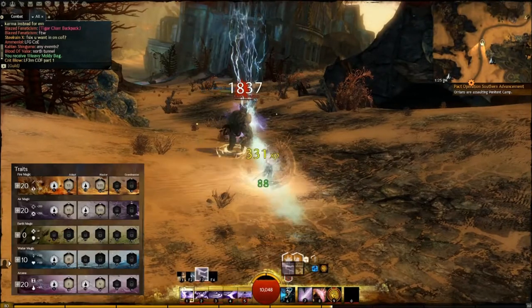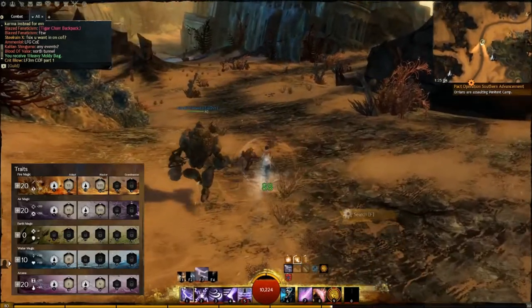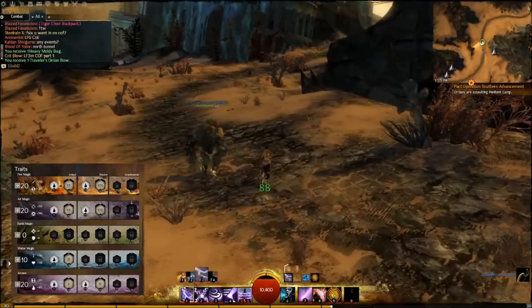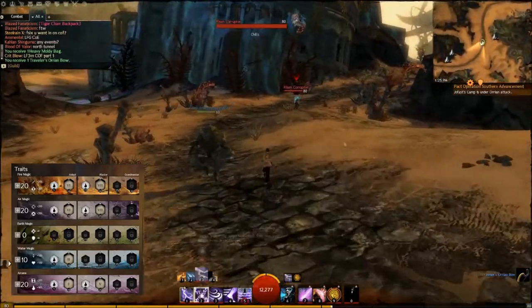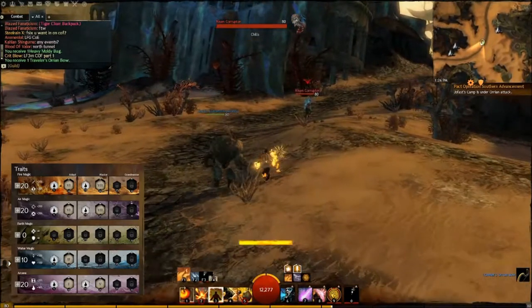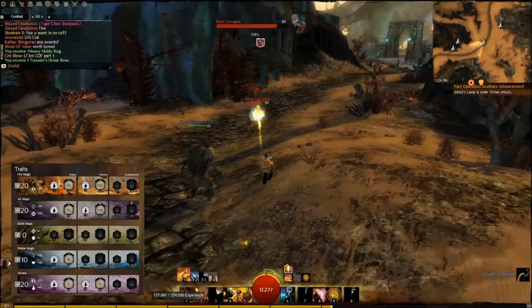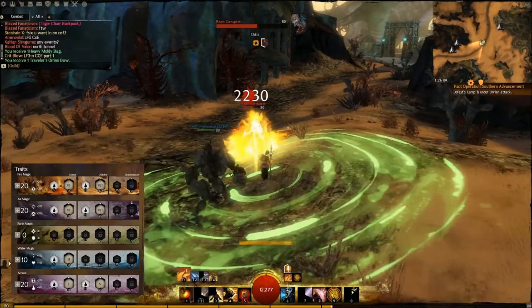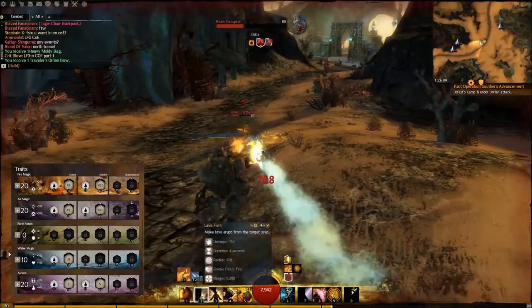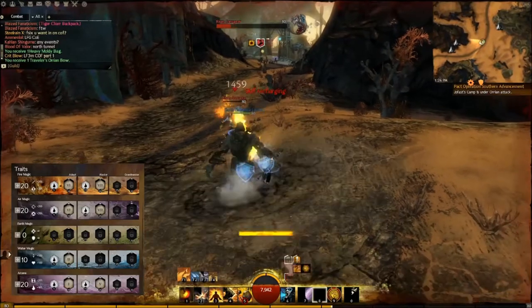My build has 20 points in fire, 20 in air, nothing in earth, 10 in water, and 20 in Arcana. In the 10-point slot in fire I chose to deal 10% more damage while attuned to fire — that's trait number six. This makes you a powerhouse, as fire is the attunement that does the most damage, so doing 10% more while in fire is very good.